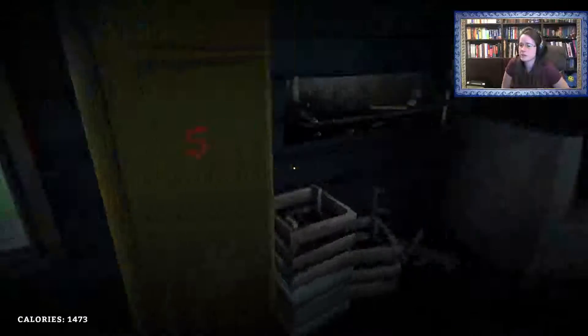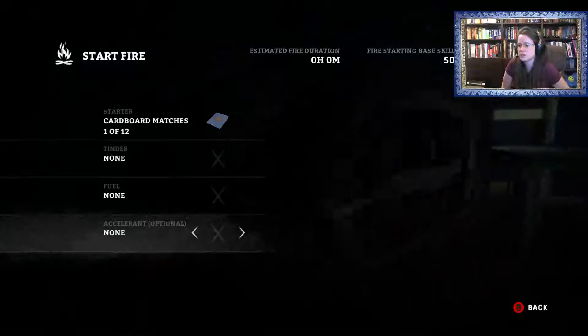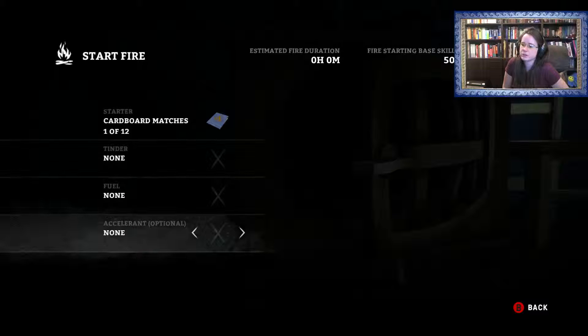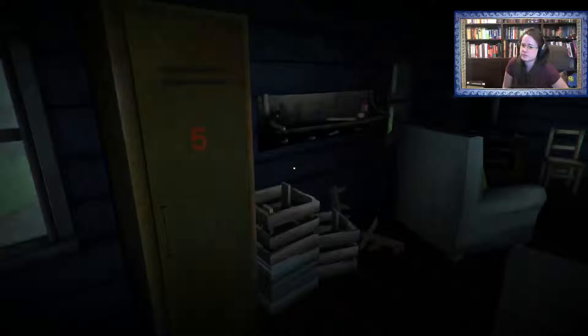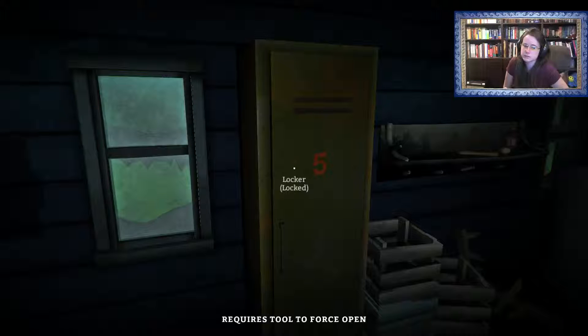That's how sleeping works in the game. The wood stove over here is basically the same thing as the fire. You need your matches, your tinder, your fuel, your accelerant, all that good stuff. Sometimes they give you some stuff here in the lockers — sometimes they're locked.